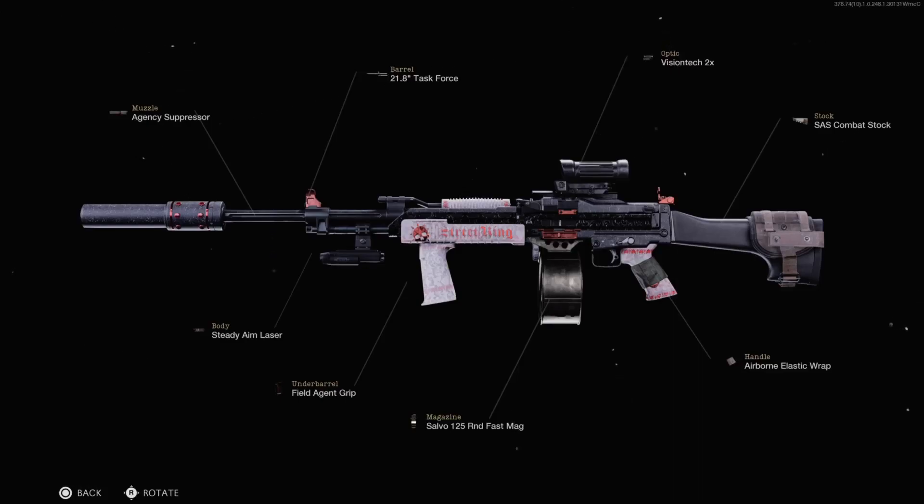Hey YouTube, my name is Dawson and welcome back to the It's More Dawson YouTube channel. In today's video, I'm bringing you the best Stoner 63 class setup here in Call of Duty Black Ops Cold War. The class setup is on screen now. This class setup does have 8 attachments, so you're going to need to use the Gunfighter Wild Card.